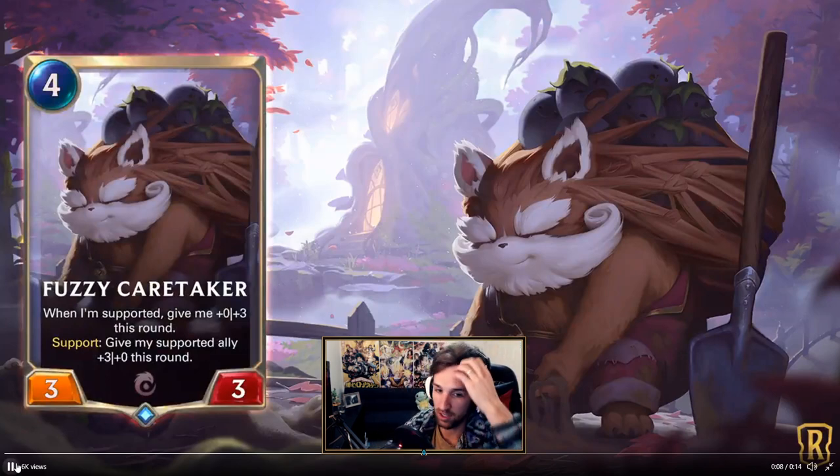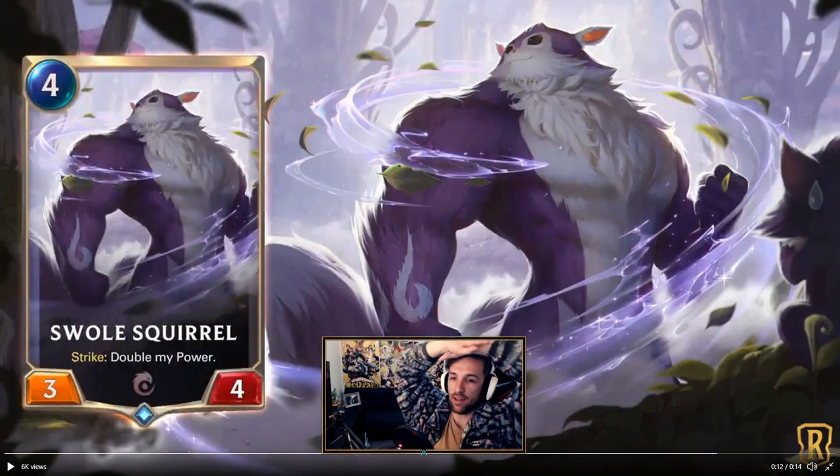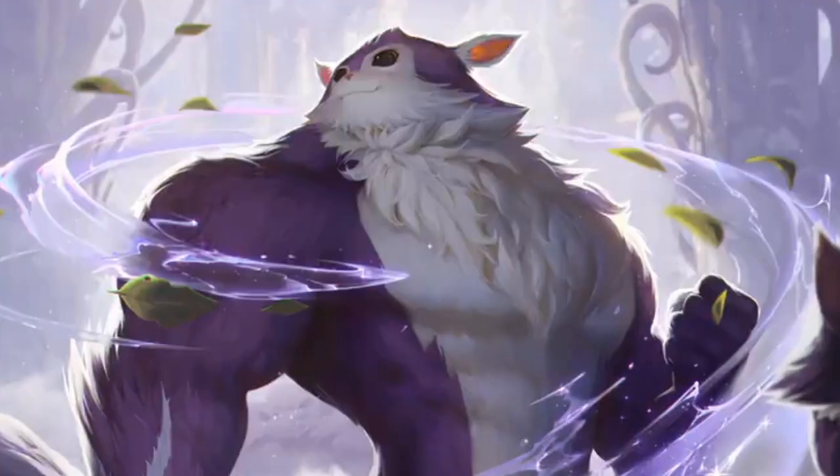A lot of supporting synergy, guys. Tasty Faithlock: 3 mana 4/2 with Lifesteal. 4 mana 3/4 Swole Squirrel — Strike: double my power. That squirrel is thick.